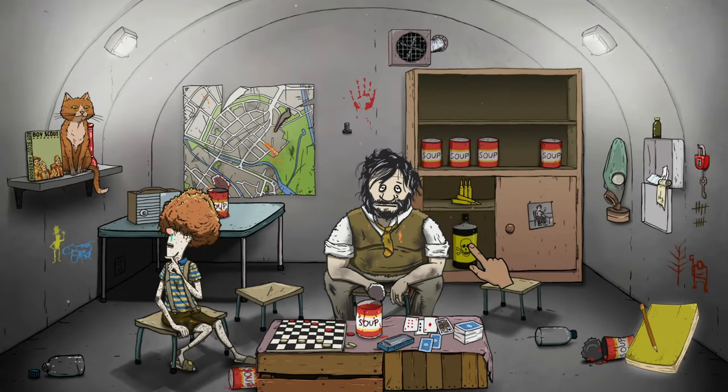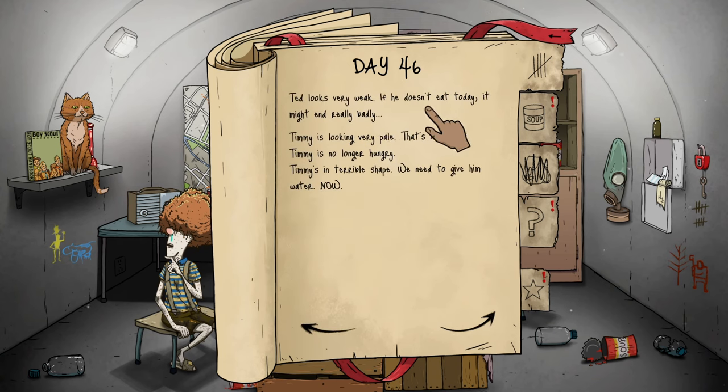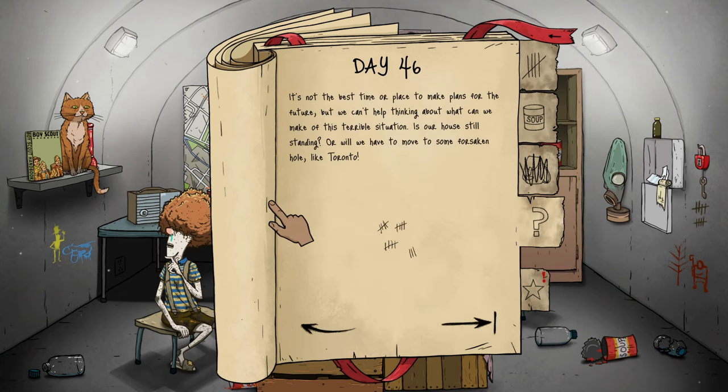Day 46 — Timmy is still sick. While playing in the shelter, Sharikov stumbled upon a small wooden box hidden behind some loose bricks — it contained some useless memorabilia and a can of old bug spray. Good job, Sharikov! Dolores is on her way to the surface, let's hope she makes it back safe and sound. Ted needs food, Timmy needs water. We are very low on water — very bad.